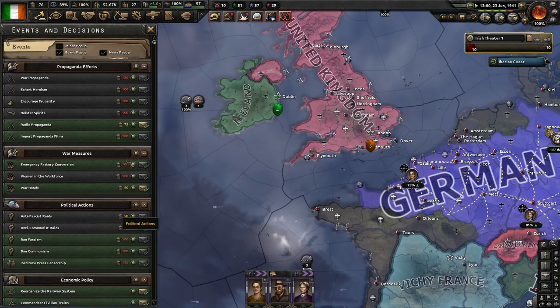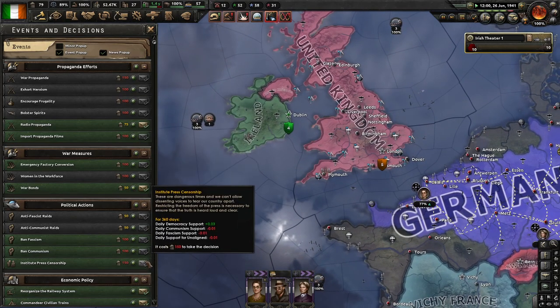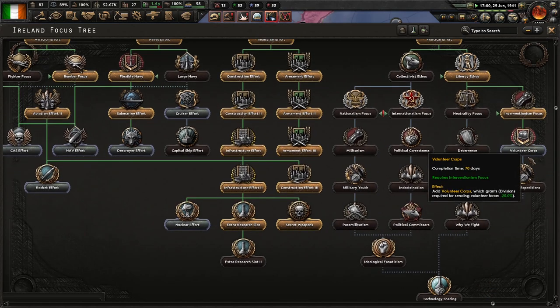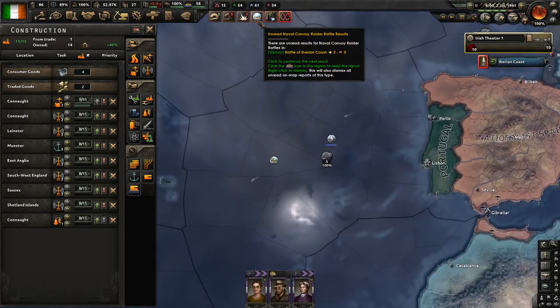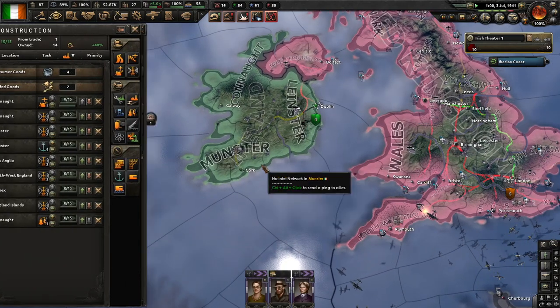Nothing here that I particularly need — I don't need to get these because the war support is already high enough. Stability might be a good idea, or press censorship to try and get some back. We'll also go all the way down to 'Why We Fight,' but that doesn't really get much — basically a long way to go for not too much gain.